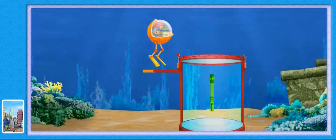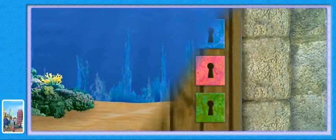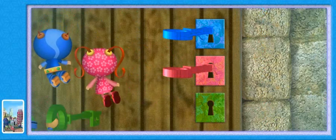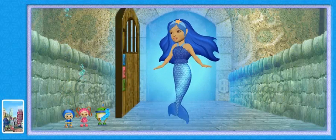Look, it's the last key. Now that we found all three keys, we can unlock the door and free the Blue Mermaid. You did it, Team UmiZumi. I knew you could.